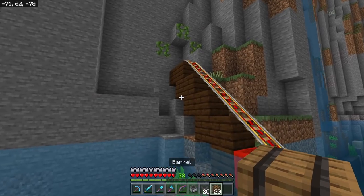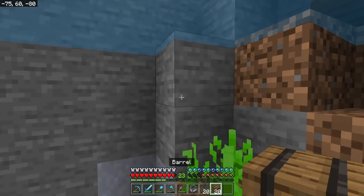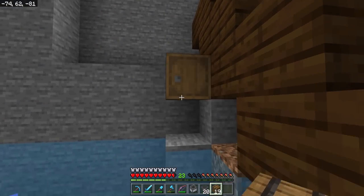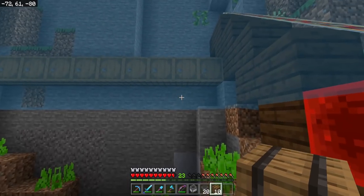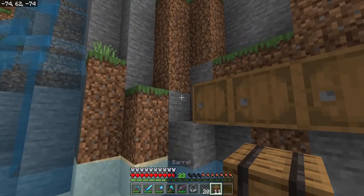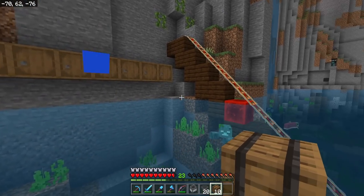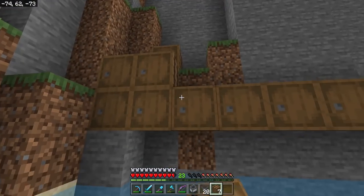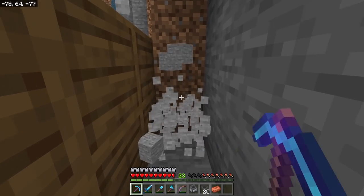For storage I'm going to keep the same theme as our campsite and use barrels. We'll go one above sea level and place ten barrels all the way across like that. Then we'll go down and place a barrel right there on the edge, and do the same thing across the top row so all of our barrels are facing forward. Without damaging too much of the mountainside, we're going to go behind the barrels and dig a one-wide row so the back of all the barrels are exposed.